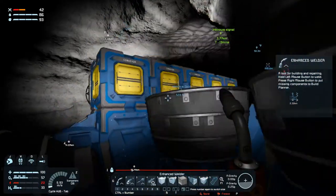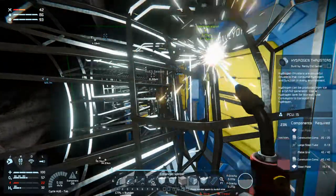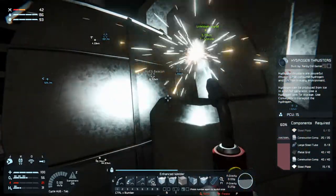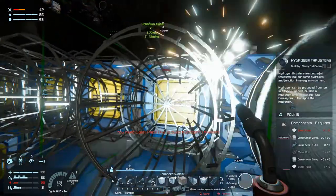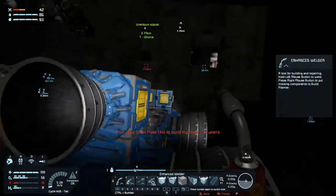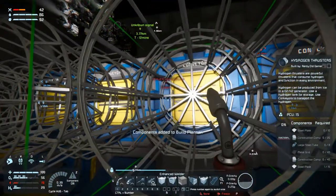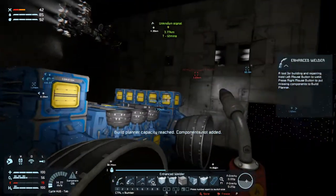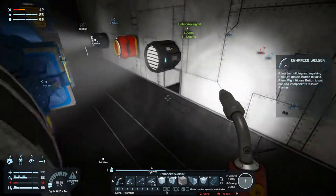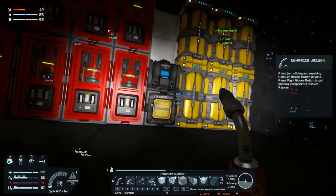So lucky that we have enough stuff to actually get off this planet — or off this moon, I think. A little bit of steel plate there. We'll fill up on the build planner again. Didn't I put a survival kit in here? I did.